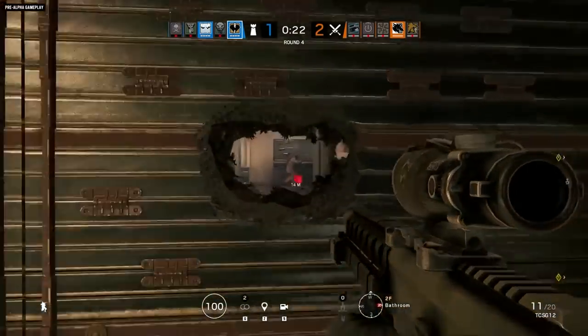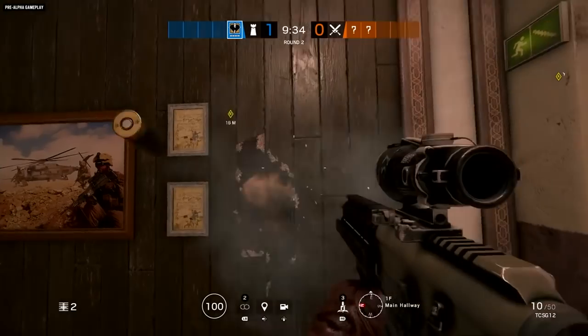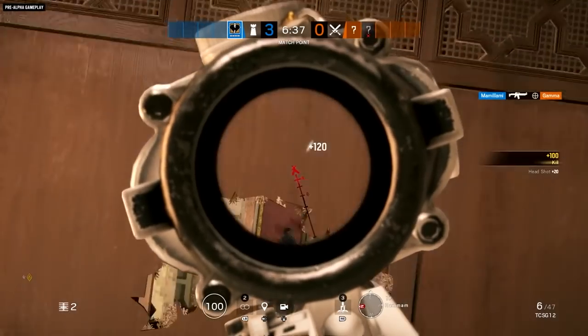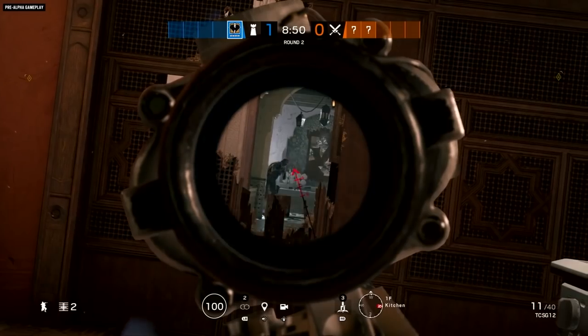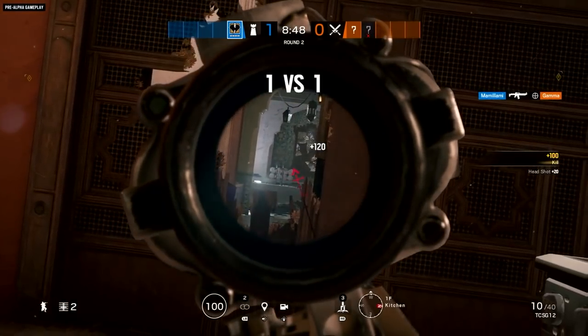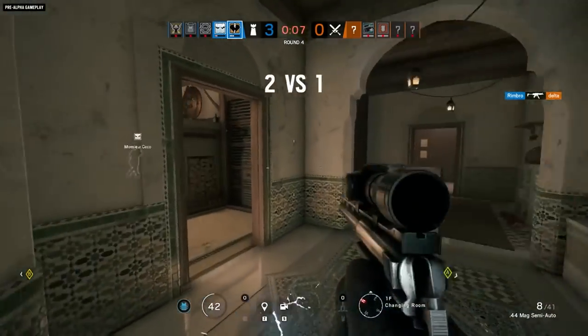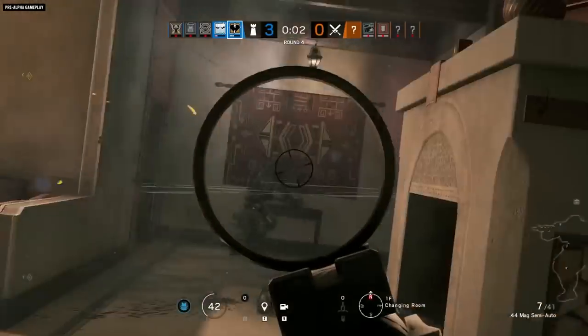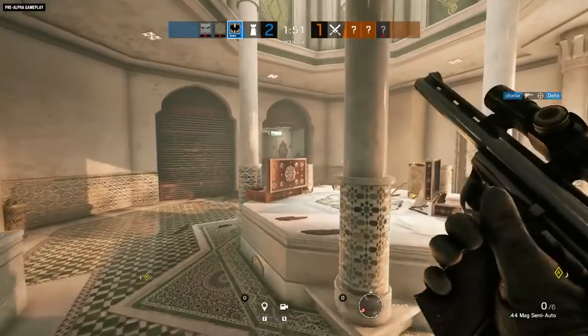Or, if you're feeling bold, take his TCSG12 semi-automatic shotgun, which fires a single powerful slug and can support an ACOG. Both Nomad and Kaid pack a powerful .44 Magnum sidearm that comes equipped with an ACOG-equivalent scope, so you're ready for a firefight at any range.